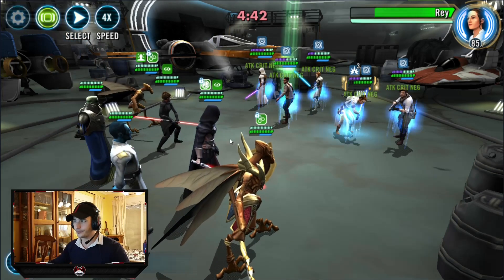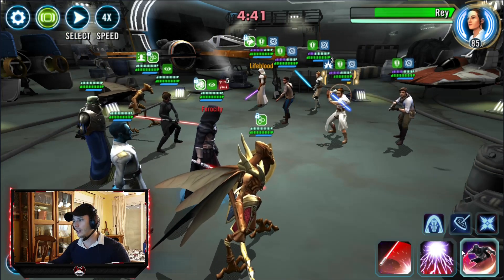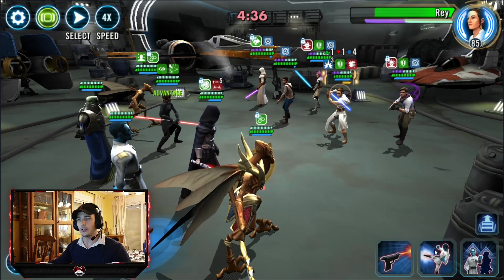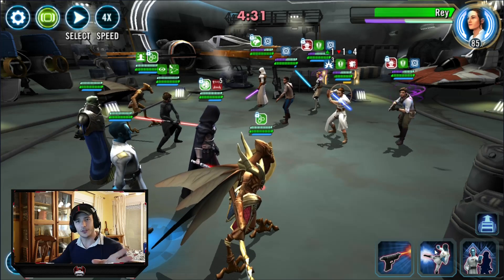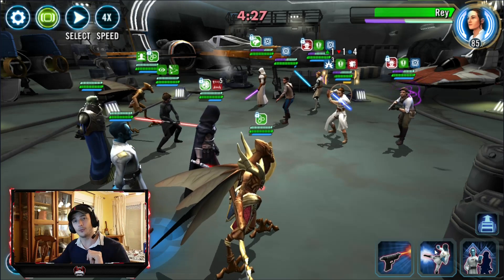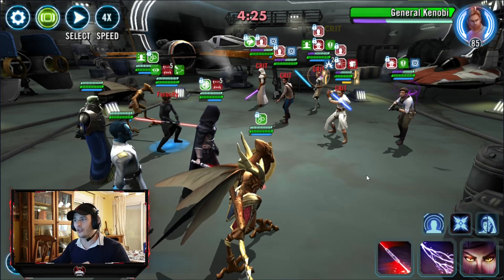Rey does her thing and we just immediately get the Mass Fear off. I've got my Thrawn pretty fast - he's faster than Bastilla, and that's because I need him faster than Bastilla for the Kylo counter. So as soon as you can, Fracture Rey. After that, it gets a heck of a lot easier.